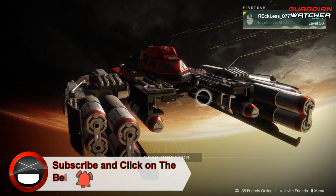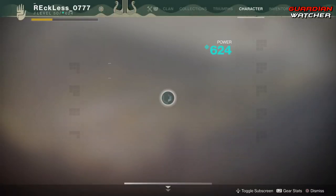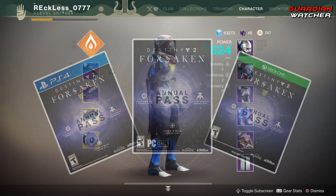What's up guys, Reckless here, welcome to Guardian Watcher. It is week 66 of Xur, but before we get into the video, if you haven't already entered into the Destiny 2 Forsaken Annual Pass giveaway for January 2019, then click on the link in the description box below for your chance to win.